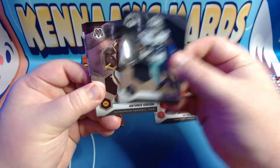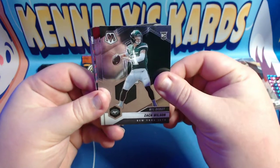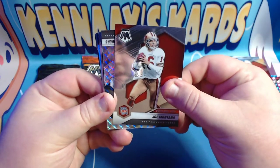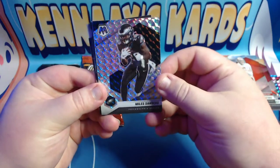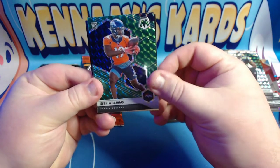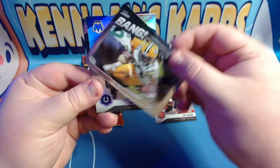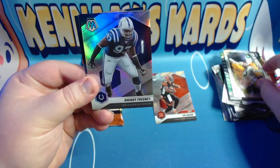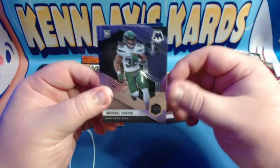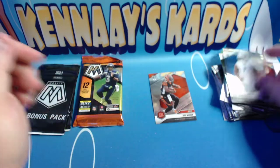Pack three: we've got Travis Kelce at the front, then CeeDee Lamb, Antonio Gibson, Zach Wilson - that's a good one - Kyler Murray, Joe Montana. We've got a silver of Miles Sanders, a Seth Williams Green rookie, a bang of Aaron Jones, a silver of Dwight Freeney, and then Michael Carter rookie card and Levi Wallace rookie card.